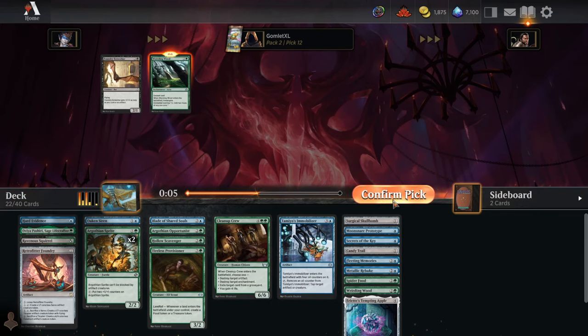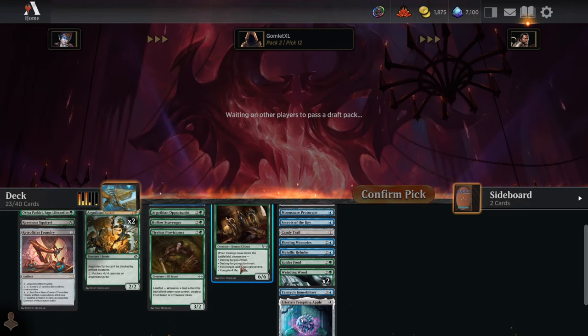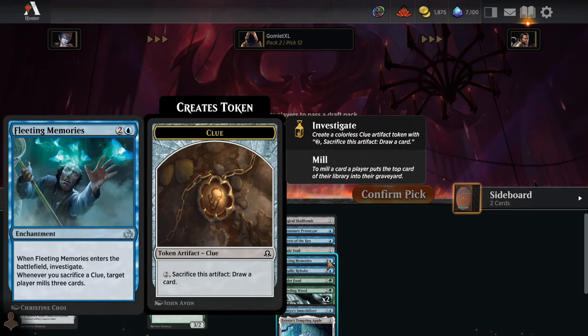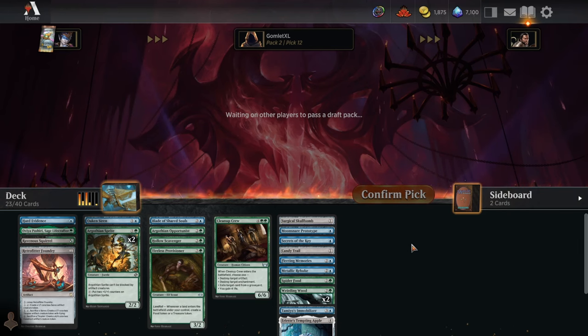Alright, we have a full-on Weirding Wood deck. This is 23 playables — we've got a deck here. Big, grindy, slow deck with some late-game win cons like Retrofitter Foundry and Fleeting Memories. This will be very different from some of the more aggressive decks we've been playing recently.